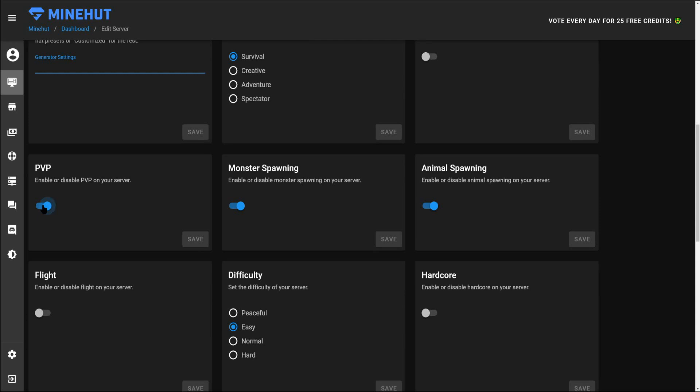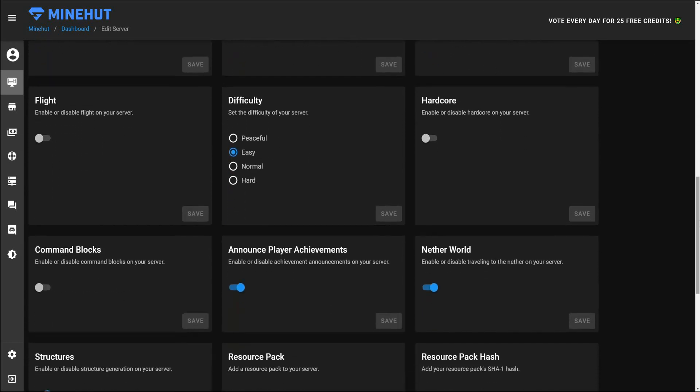Monster spawning I usually leave as default. Animal spawning — that's good. Flight: do you want to enable or disable flight on your server? If you have it disabled, depending on some of the mods, if someone jumps off a cliff and they're not flying but they're moving through the air, sometimes the server will kick them out with a message that they were flying when really they were just falling.